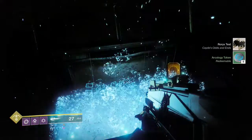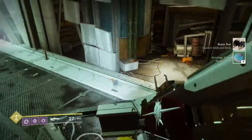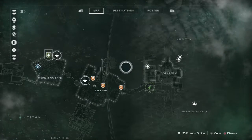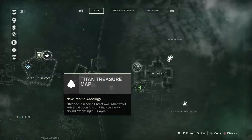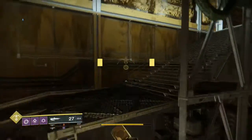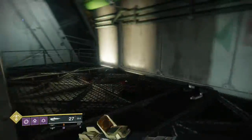Obviously not too great of a loot drop right there, but from there you're going to want to head straight back and start heading through as if you were going straight to the solarium. Just to show you where it is — it's not actually all the way through at the solarium, it's just off to the side. So head straight up the stairs as if you would be heading to the solarium.